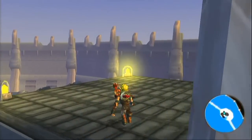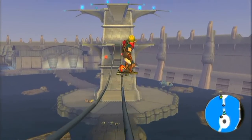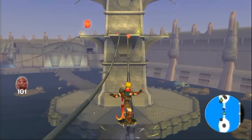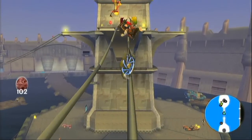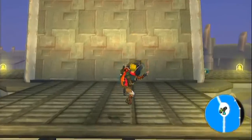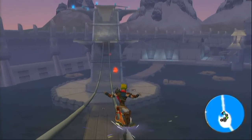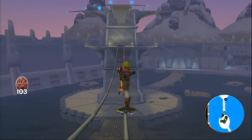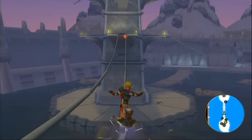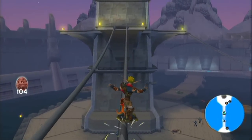Get back to the tower and go across these cables connecting the two towers. Use the stunt again to capture this orb. Get off, turn around, and get back on the cables. Jump and grab, then jump and stunt to grab orb 104.